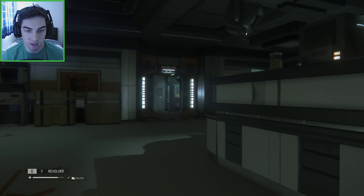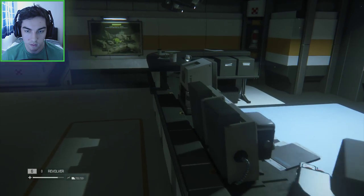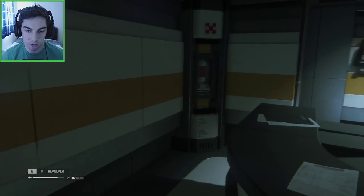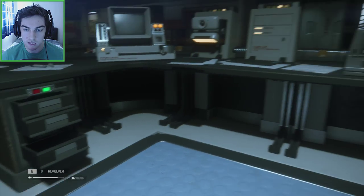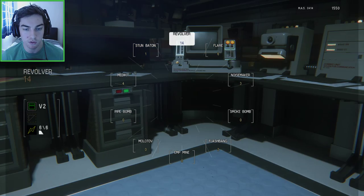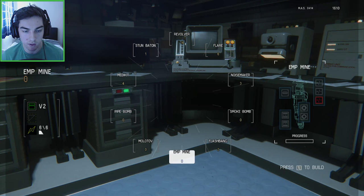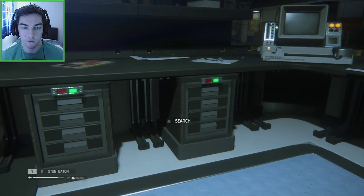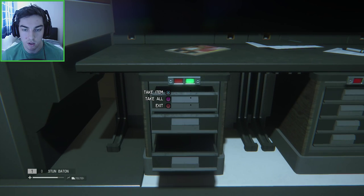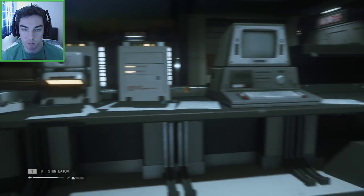Looks like there's an elevator right there, so we could probably use that to get out of here. Just check behind reception — there's a few drawers we can open. I'm coming across a lot of stuff to pick up and I'm not going to be able to pick it up because my inventory is full. So I'm going to make a few things — a variety of different things — so we're able to pick up scraps and any other materials that we find.